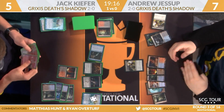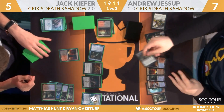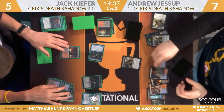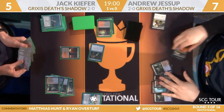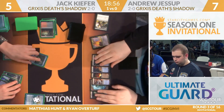Jack avoids discarding to hand size by suspending another Ancestral Vision — pretty good. Fatal Push on Death's Shadow; Jack says no with Stubborn Denial. Andrew tries again and that one's going to work. The Death's Shadow hits the graveyard, and that makes it so that Jack's next attack is not lethal. Terminate takes care of Tasigur as well, but Andrew's now out of cards. He draws and just says go.